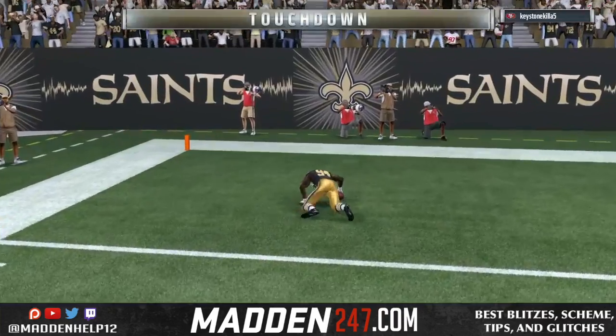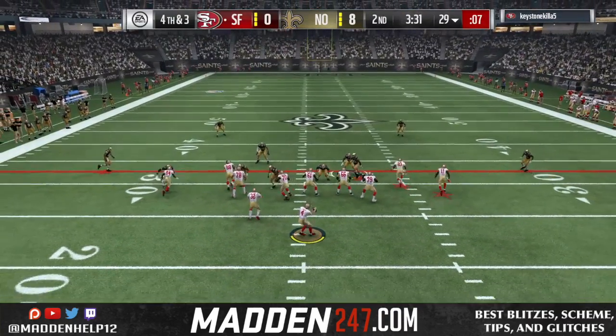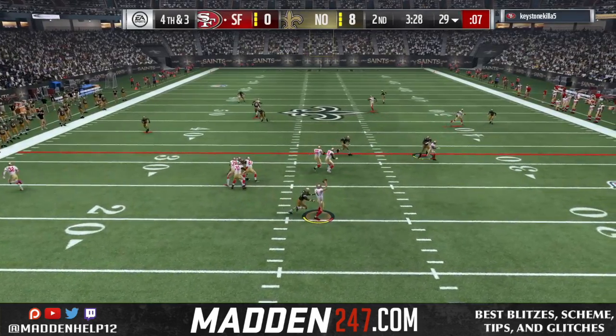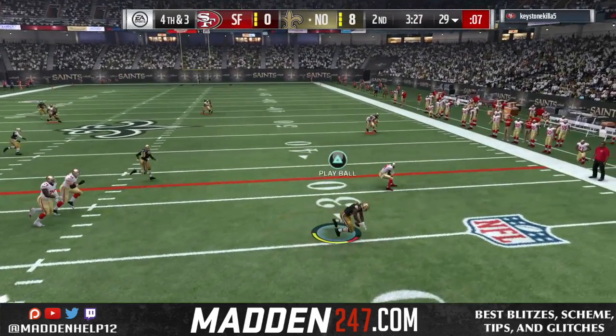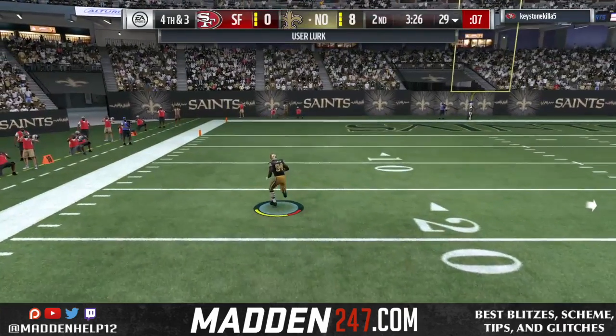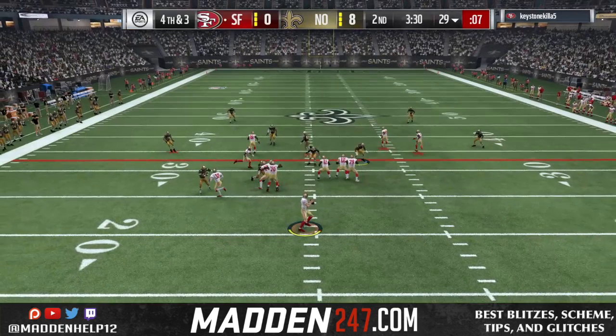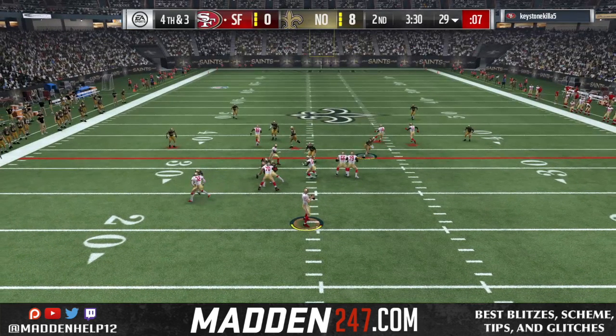We're going to go back to the replay now. Watch how as soon as the ball is hiked, I'm taking away the quick high-point throw, and then I'm taking away the corner. Right here I'm taking away the quick high-point throw to either the seam or that corner route that you can throw right away. The reason I can do that is because I have a user who's six foot six and can jump those plays.